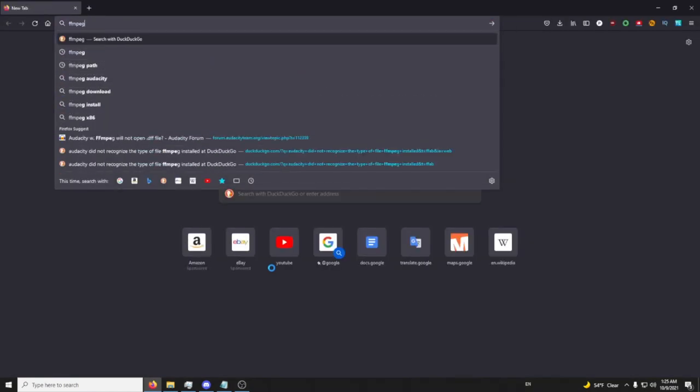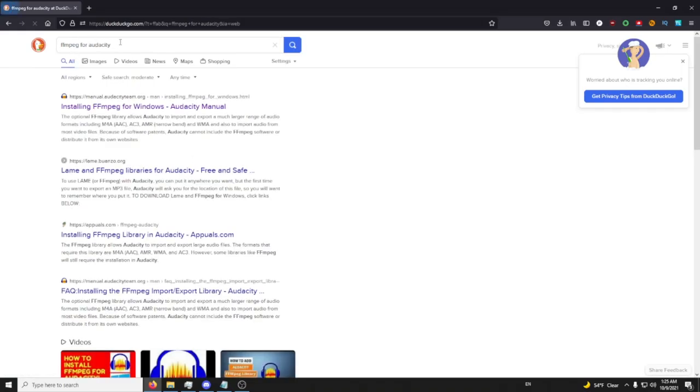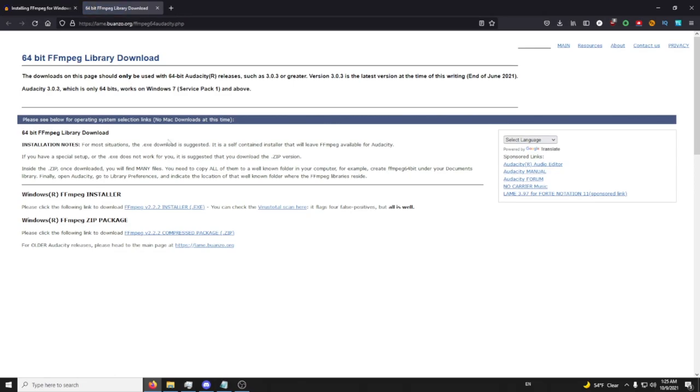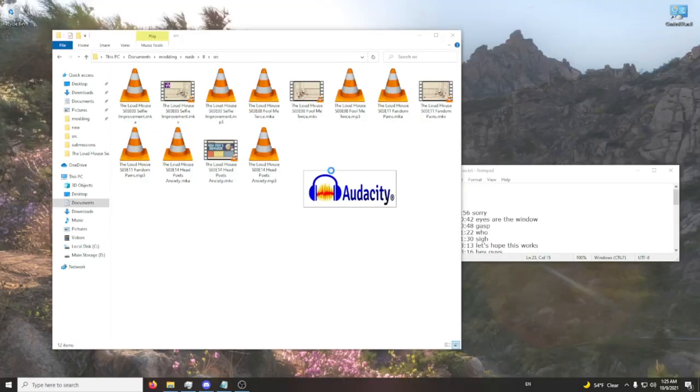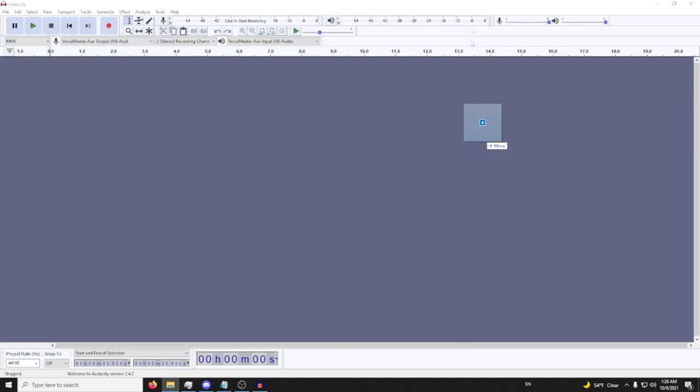You might also need to get FFmpeg for Audacity — search 'FFmpeg for Audacity', go to the external FFmpeg download site, click the installer and install it. Then load Audacity, and take all of the audio clips of your sources and move them into Audacity.